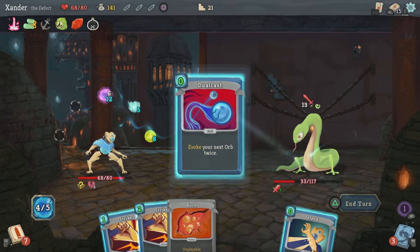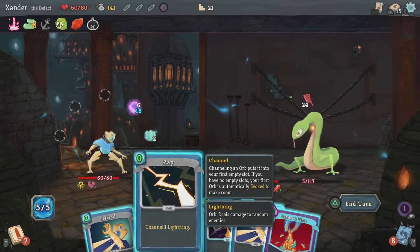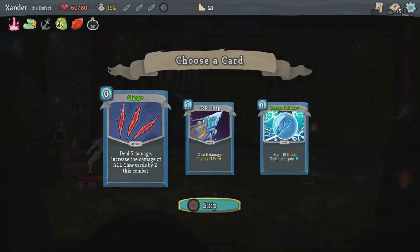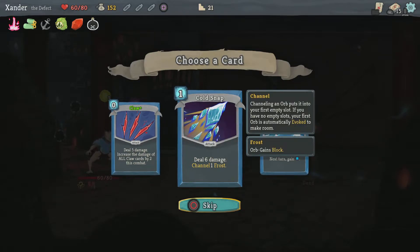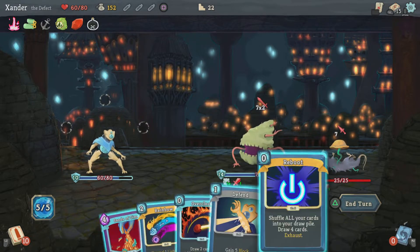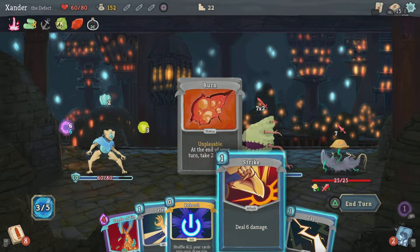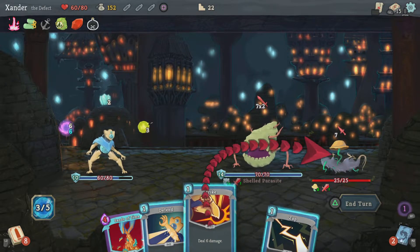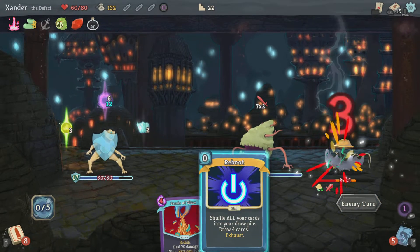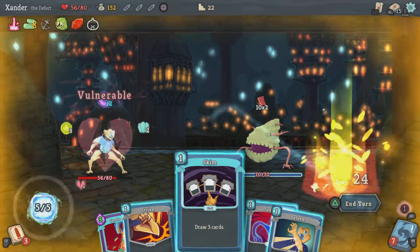Do that — draw two cards, evoke my next card twice, block five, and hit him. Cost zero — and now next. Channel the Rainbow, draw two cards. Block, deal six, and lightning. I think I won't use the Rebound. I can defeat this guy, then gain my energy back from the card.